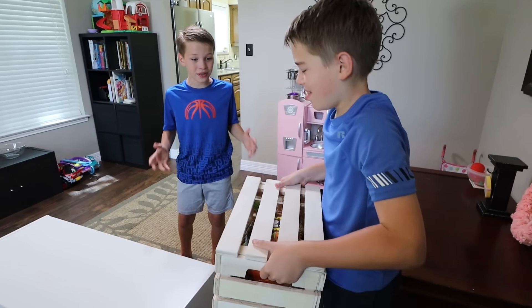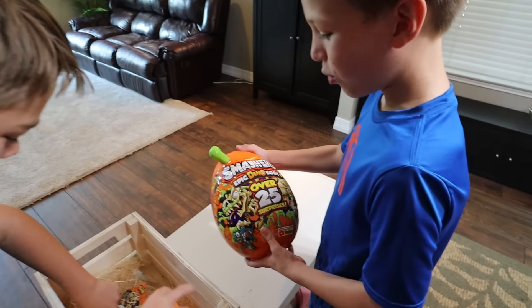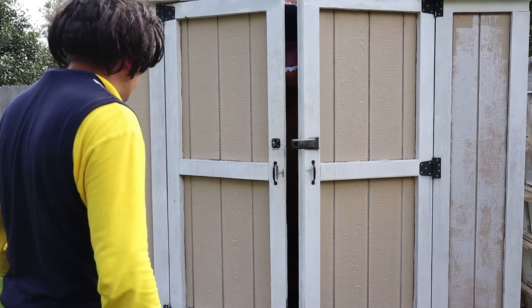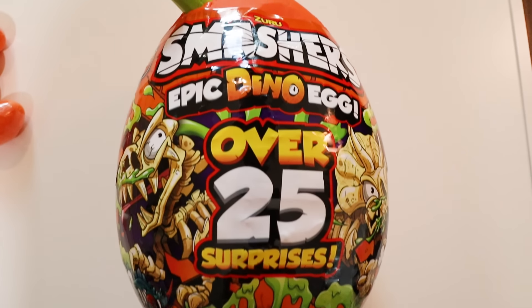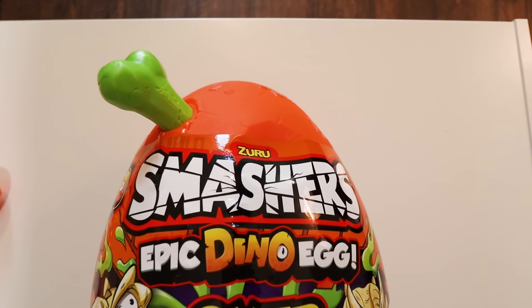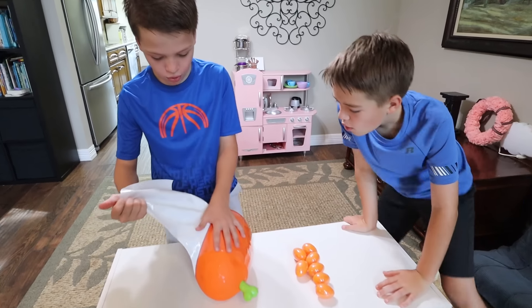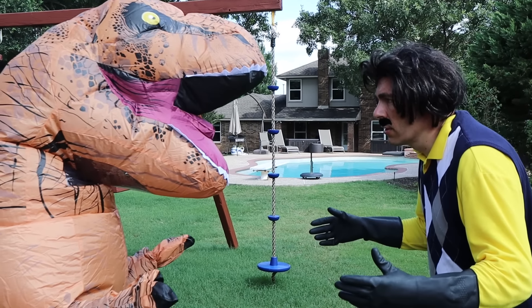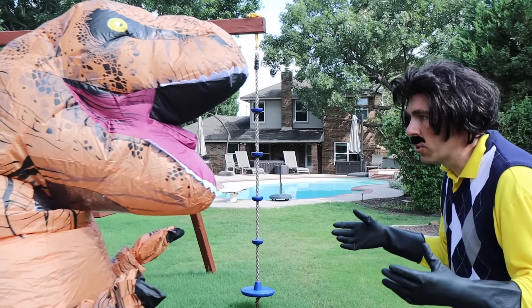I want to see what the 25 surprises are. Whoa! I really want to open this. Come on, Rex. Oh, good boy. We need to find all three epic dino eggs. Each epic dino egg has a different color bone on top. Whoa! Rex, I got the Steel Kids epic dino eggs. They're going to be coming looking for them. You need to help me protect them, okay?